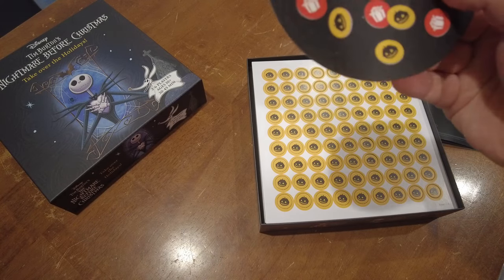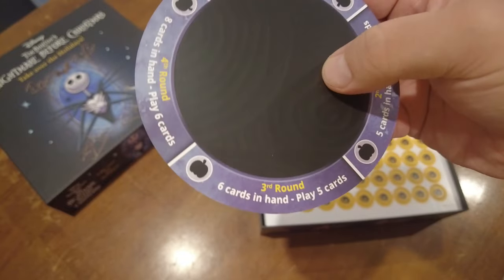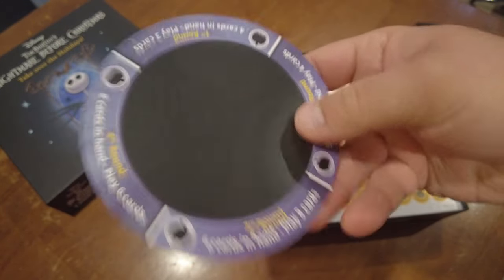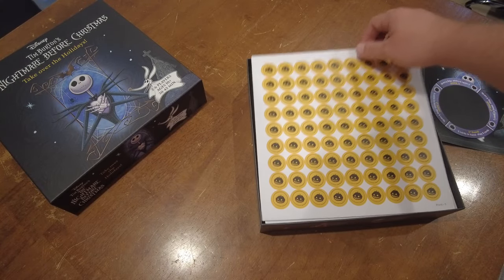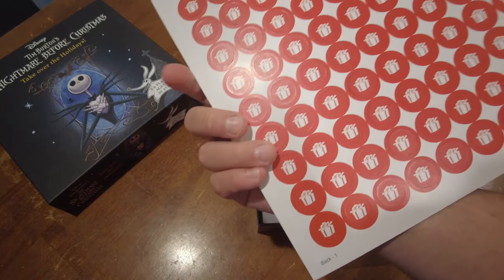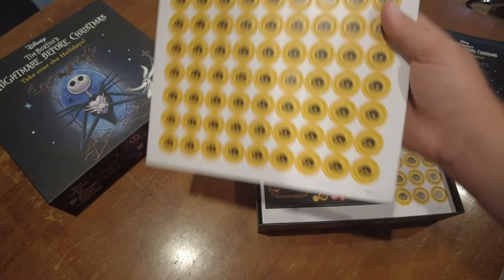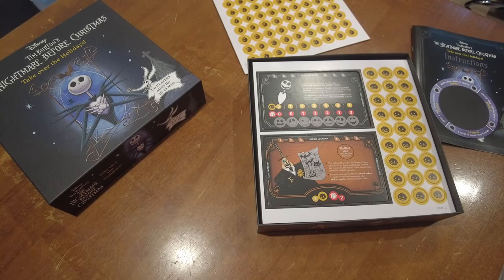Okay, we've got this — oh, this is the round marker. So this will mark your first, second, third, and fourth rounds, and you'll have a little pumpkin that will sit on there. Here is a big sheet of tokens — double-sided tokens. Presents on one side for Christmas.